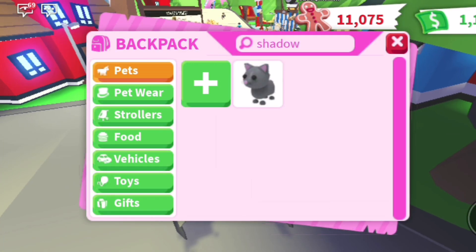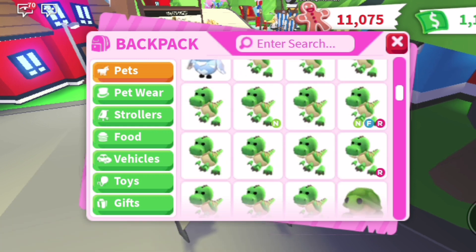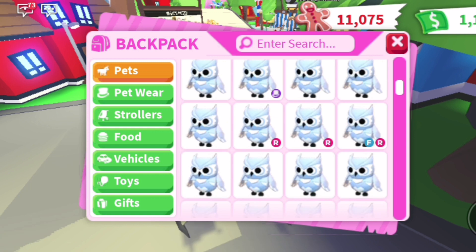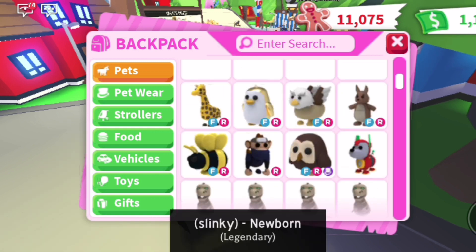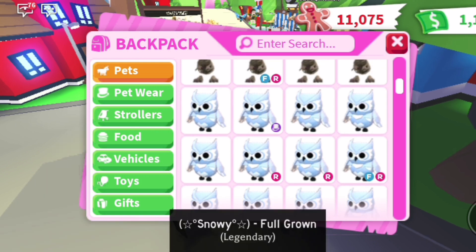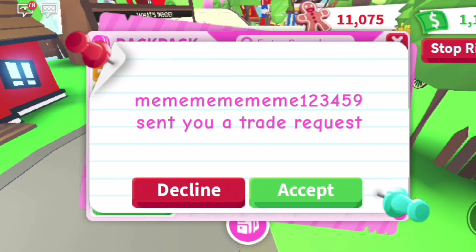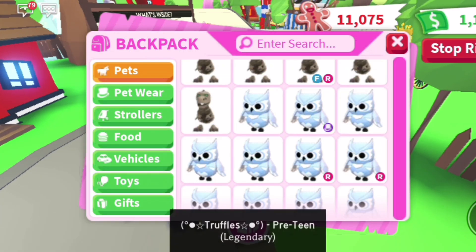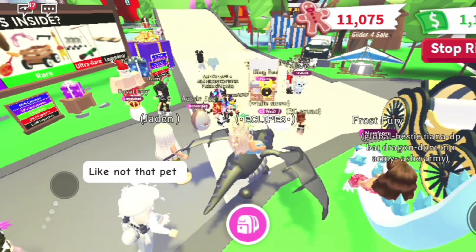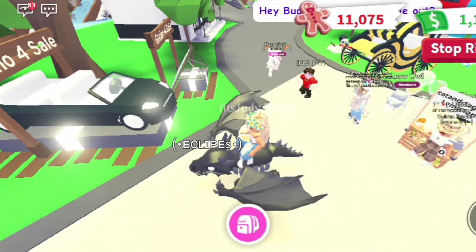I want a queen bee since I don't have one, but I'm not sure what to trade for it. I'm also working on making a mega T-rex and a mega snow owl, which is taking ages. My friend Noor is helping me grow them — I give her pets to grow for me once in a while. One of them just became fully grown!